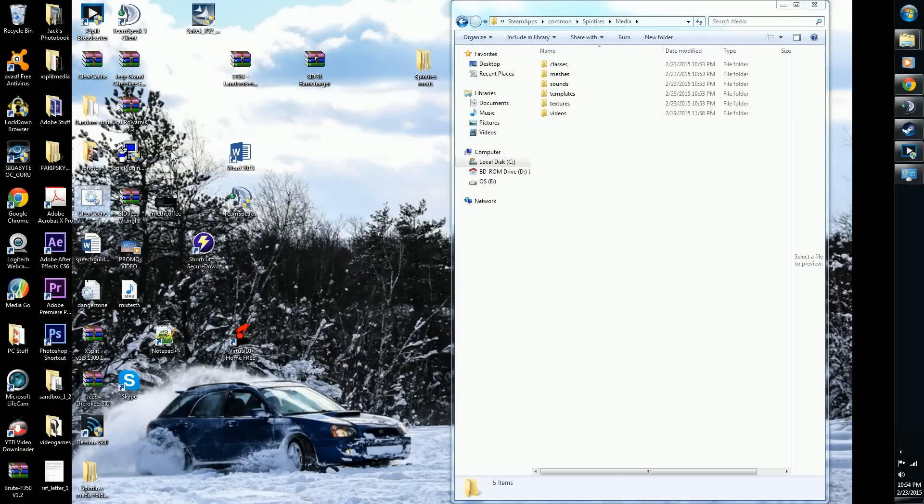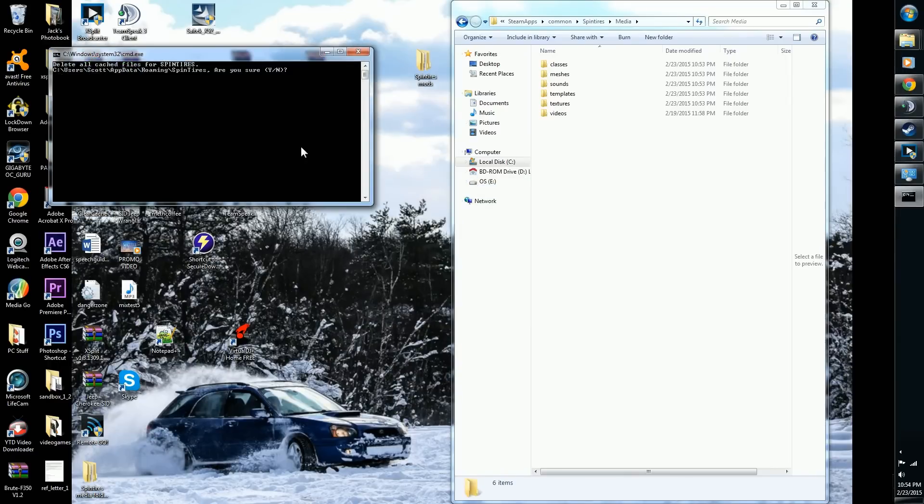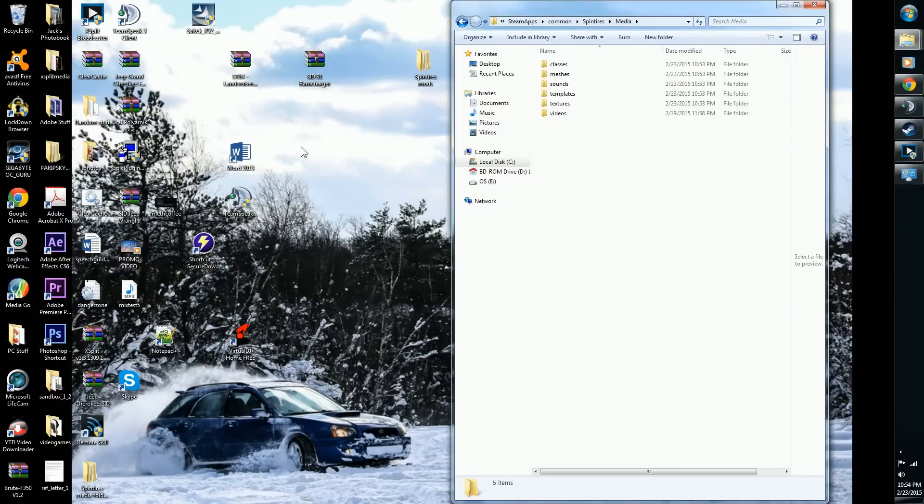There's a handy .bat file you can download from the uv.net download manager forums — I'll leave a link in the description. You just double-click it, click Run, and it asks if you're sure to delete the folder. Type Y and press Enter. It'll say Done — press any key to continue. Hit Enter and it's cleared.